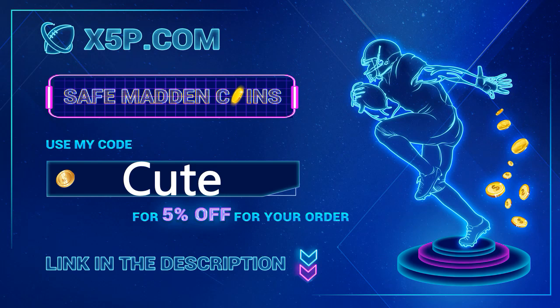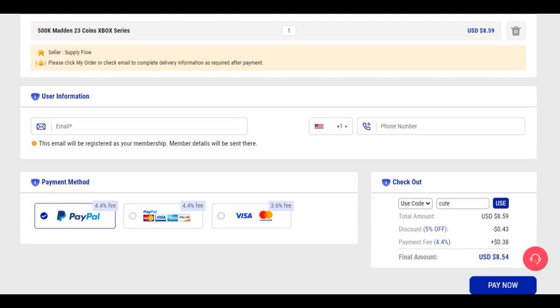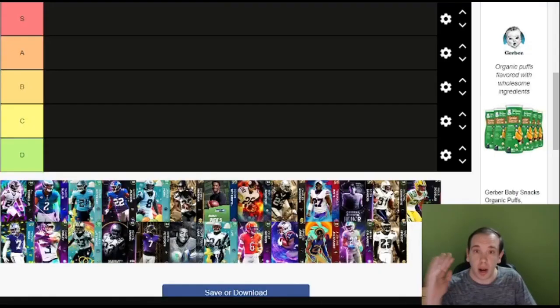xyp.com — use code 'cute' at checkout, link down below. Stop gambling your money, go save your money right now. Look at these prices — you better get them before the prices go back up. 500K is below nine dollars when you use code 'cute' at checkout.